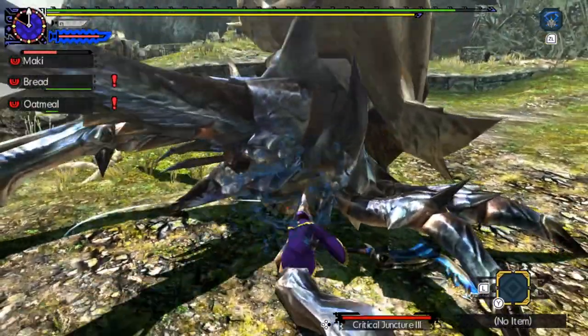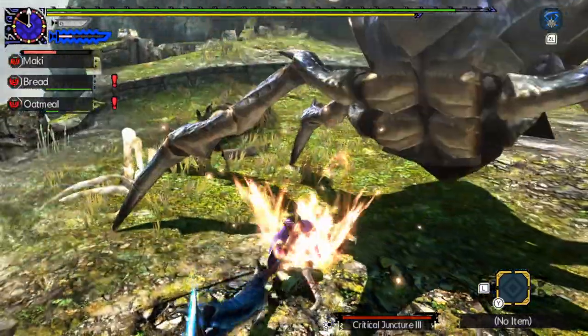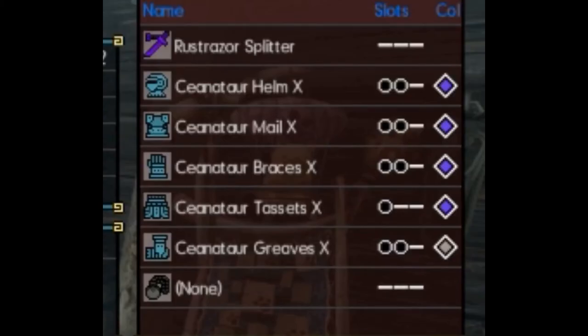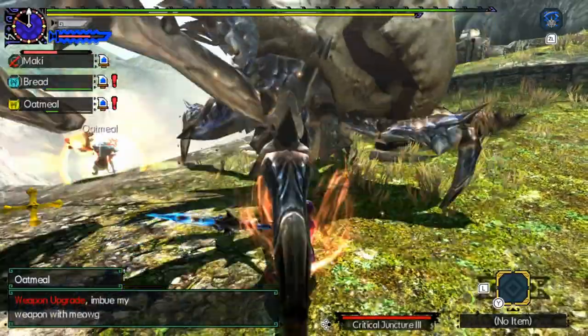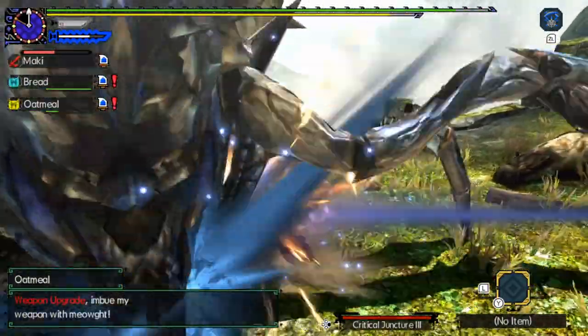Again, this is what we have in Generations Ultimate, and it could also happen in Monster Hunter Rise Sunbreak. In terms of Deco Slots, we have good room here. Although in Monster Hunter Rise, things have changed in terms of how decoration works, so we may have bigger slots or just more slots in general.